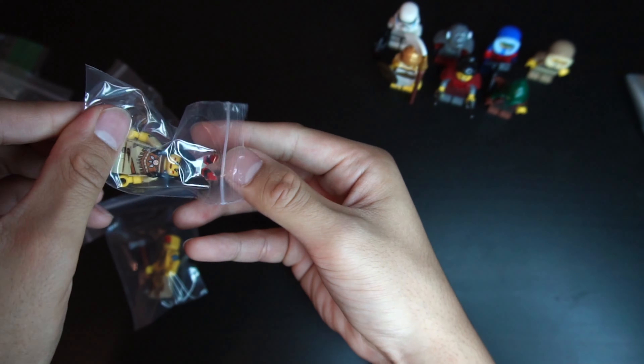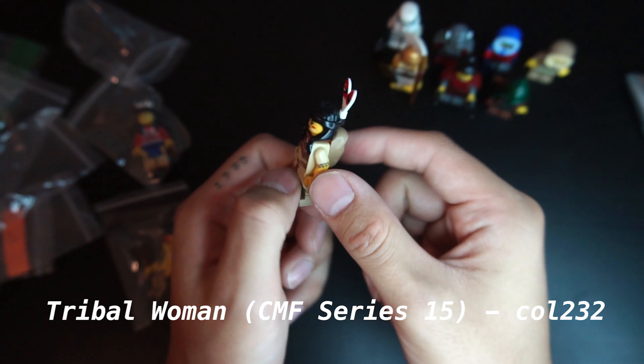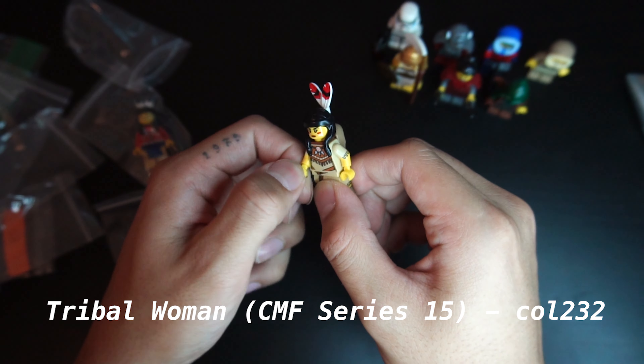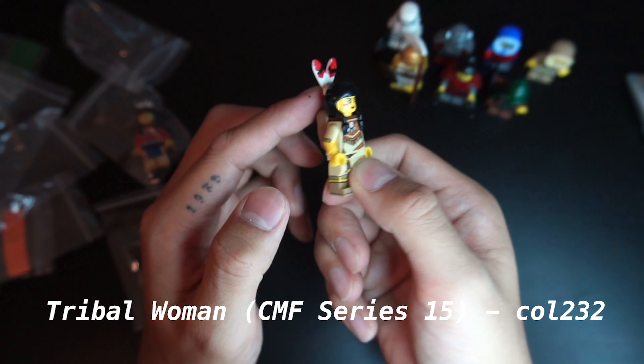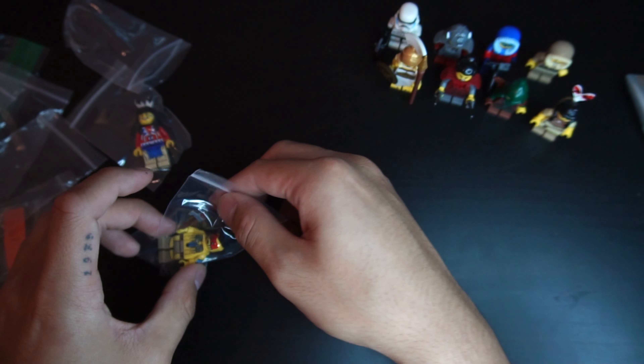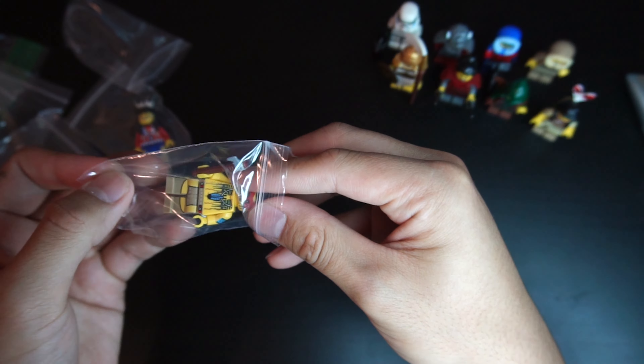Looks like we have what I'd say is a Roman warrior lady — pretty cool accessories there. I definitely like the spear and the shield, and the hair piece is also really cool with the helmet. She even comes with a cape. Pretty nice — that came with the samurai girl.